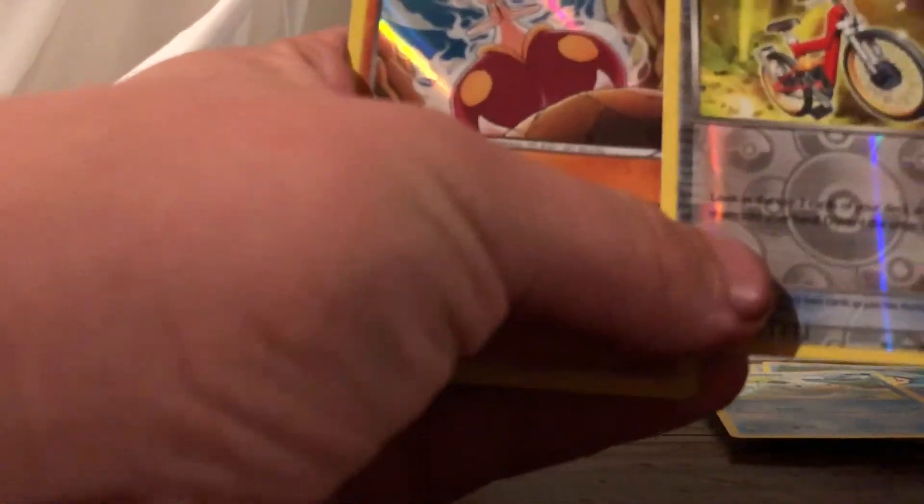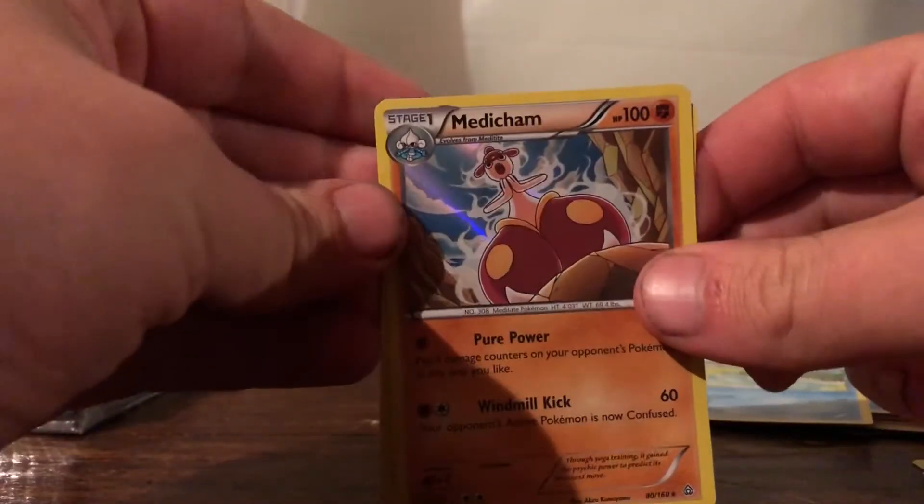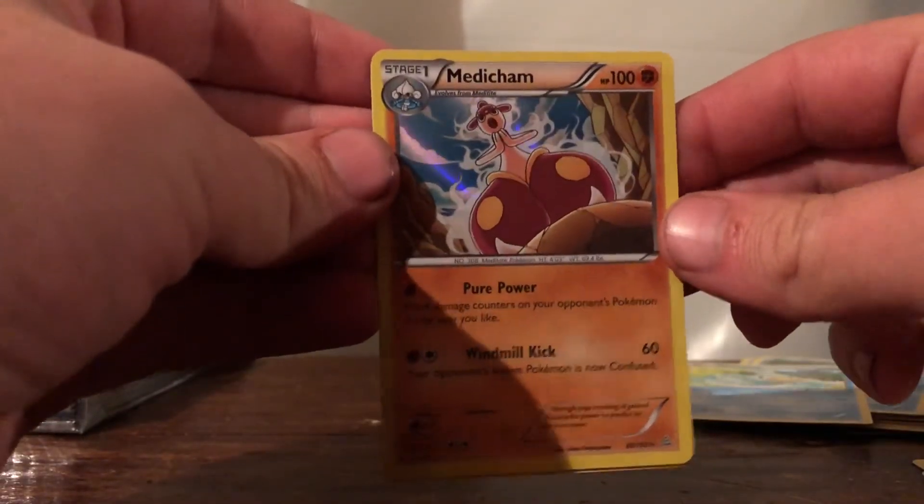Primal Clash pack. There's the code card. Oh, another holographic! We got an Acro Bike Reverse Holo and a Medicham Holo card. Very nice.